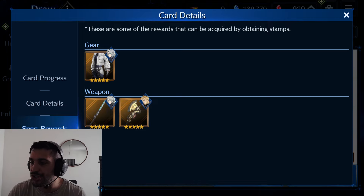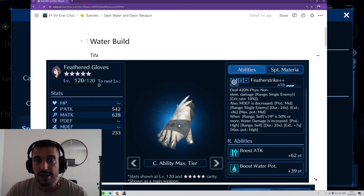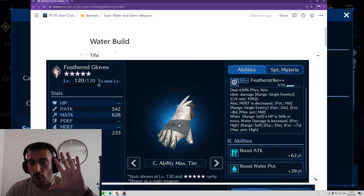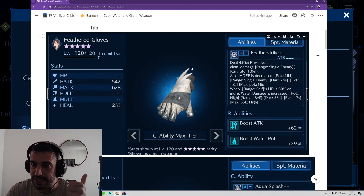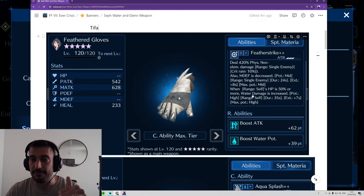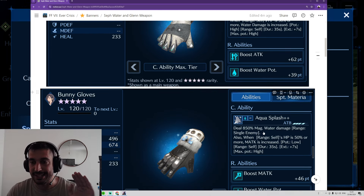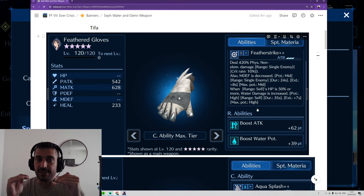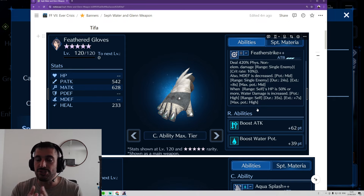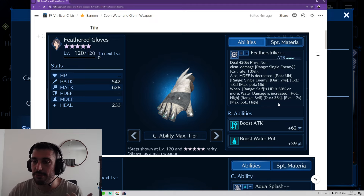I wanted to also share some builds and teams that you can start building. Your OP best water team will start from this one. You will need Tifa with Feather Gloves — which also cost 380B — and it does magical defense decrease and increased her water damage. And then Bunny Gloves that does water damage and also increases her magical attack. With these two weapons, magical defense decrease and physical defense decrease, we are preparing the scenario so that when Leviathan comes, it does even more damage. Plus, you are buffing your own attack.